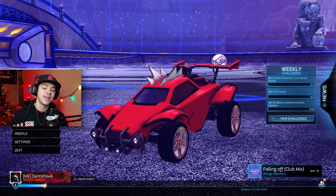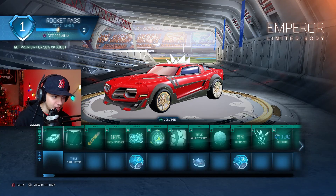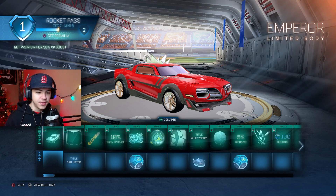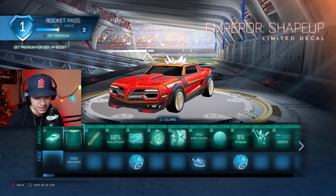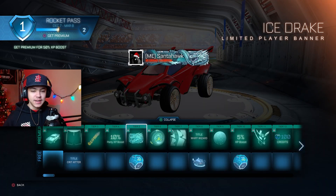Now we're going to look at the rocket pass — it's usually either complete dog or really good. Here's the brand new car, the Emperor. I'm typically not a fan of rocket pass cars because more often than not they're flat cars like this — it kind of looks like the Nimbus. Oh my god — yes! The OG dragon banners are in the rocket pass and I did not play when they first released.